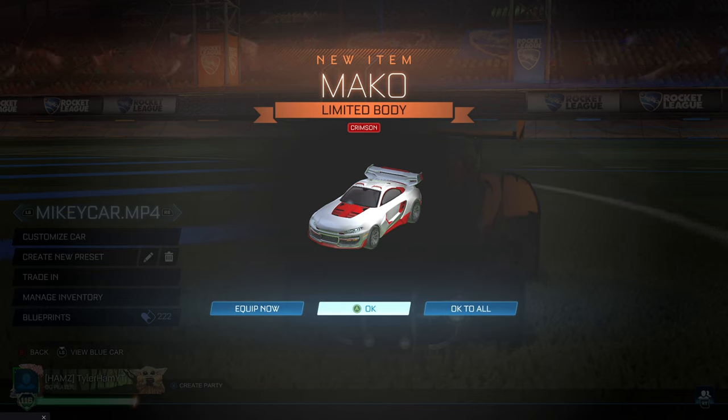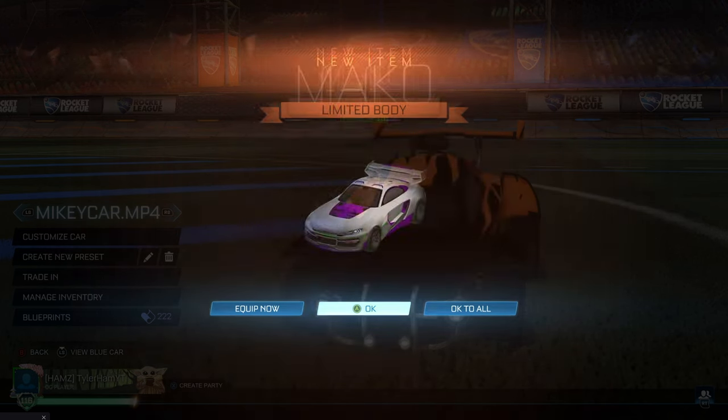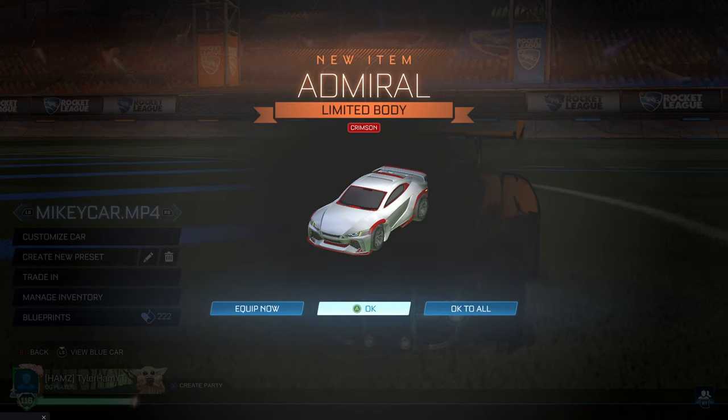The first car is the Mako — we have it in crimson, lime, sky blue, cobalt — it's basically every color. The second car is called the Admiral, and we also have this in every color as well.